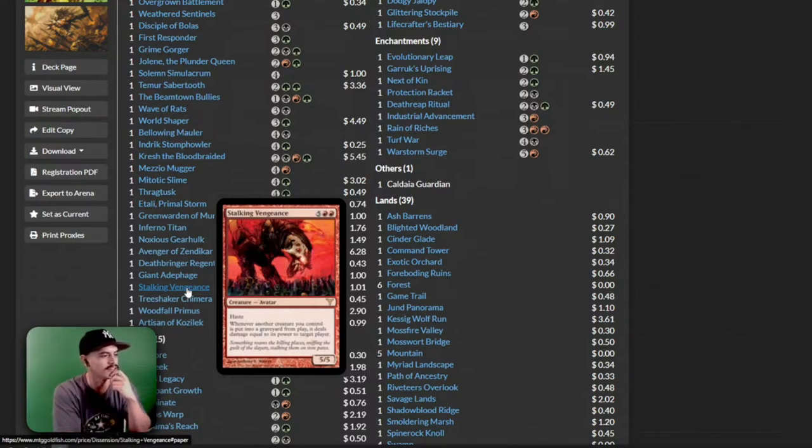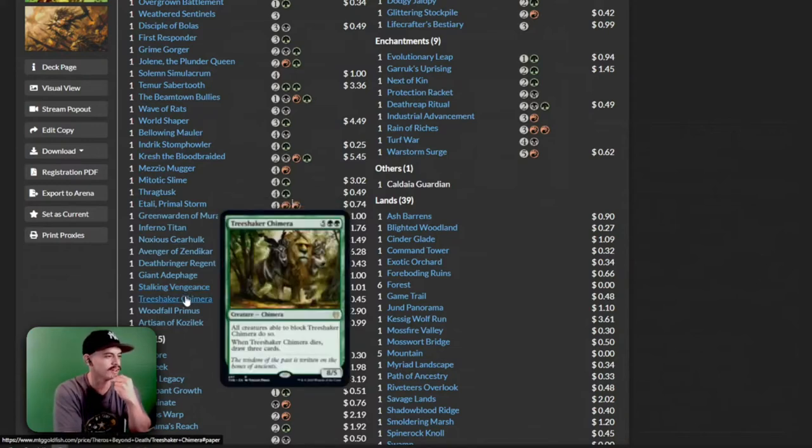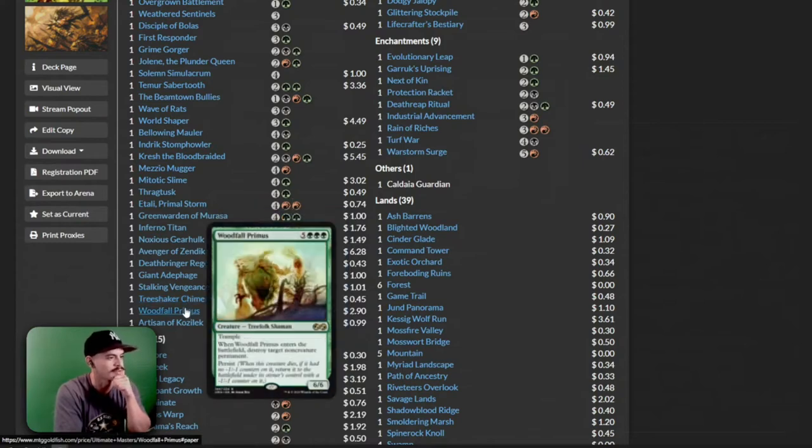We have a Stalking Vengeance. We have a Tree Shaker Chimera — if this gets blitzed, oh man, that's such a cool card. I'm just going to blitz this for two mana and all your creatures have to block this. What a cool card. Woodfall Primus — oh, that's a great card. Persist. Essentially this card reads: destroy two target non-creature permanents. Wait, this can destroy lands? That seems kind of intense.